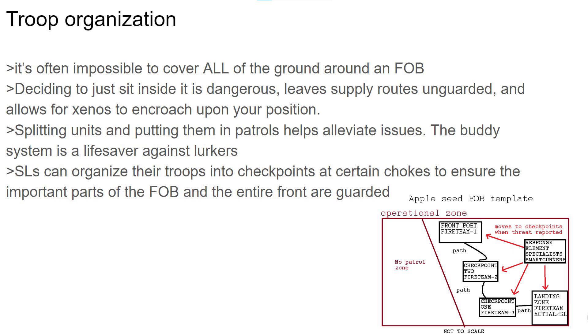In many cases, an FOB squad may struggle to spread out all of their troops properly. Putting too many in one spot and you leave your FOB vulnerable to flankers; leaving them all too spread out and you're vulnerable to defeat in detail. This is where organizing your troops can really pay off. On the lower interference end, simply putting your troops into buddy pairs can be potentially life-saving — a lurker could struggle greatly with kidnapping marines when they have adequate support, with a battle buddy often being more than enough to keep the lurker at bay. On the higher end, you have label organization, in which a squad lead explicitly designates fireteams by hand using a labeler.